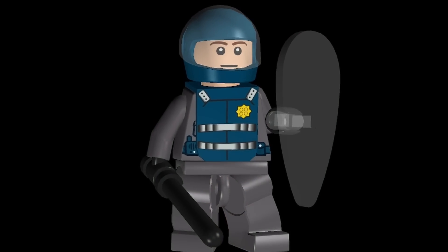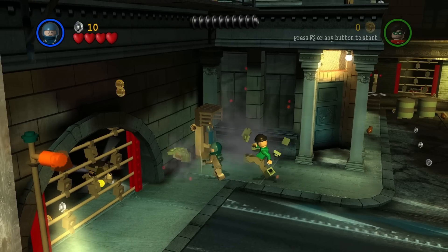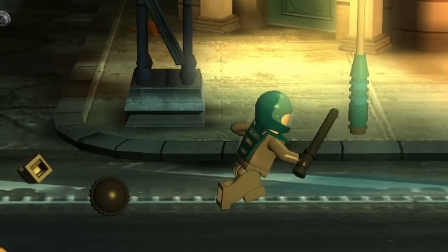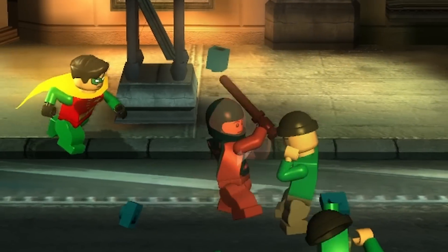This next one is one of the coolest — maybe the single coolest looking character of the entire bunch — and that is the Riot Police. He's got full artillery armor, the riot shield, the baton, he's ready to go. He definitely looks like someone who is a resident of Gotham City.